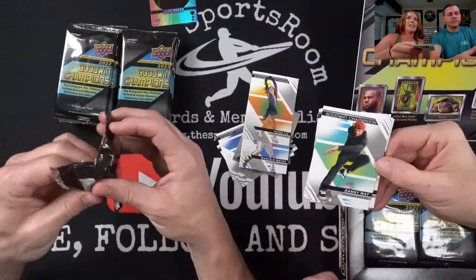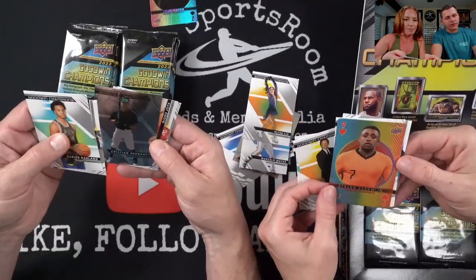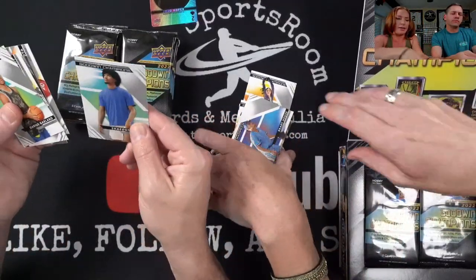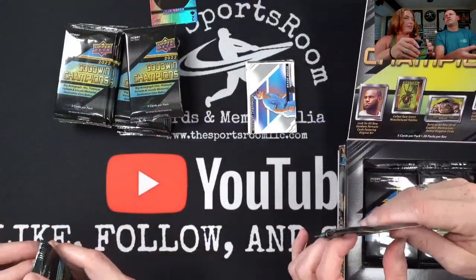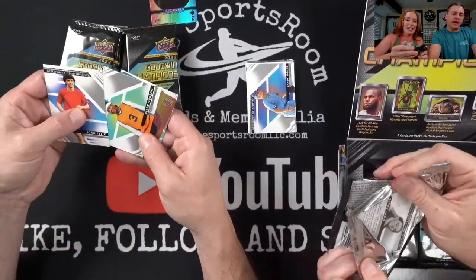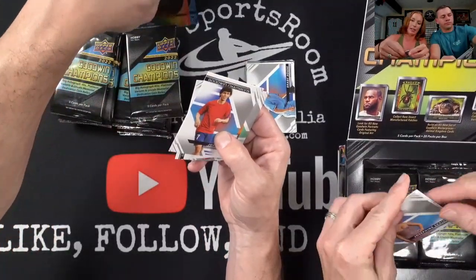What other products can you get Danny Way in? That's a name I haven't heard in a while. Steven Bergwin. Chrome inserts — the Christian Hernandez, kind of cool. I don't think these are numbered or anything. Did we turn down the house lights? Alan Iverson, got another playing card. Danny Way. Who's Aspen Ladd? Anybody? No clue.